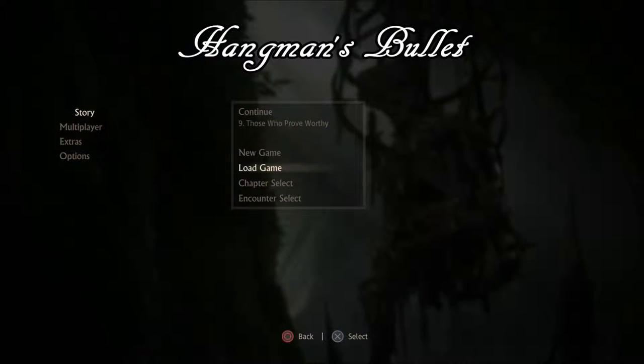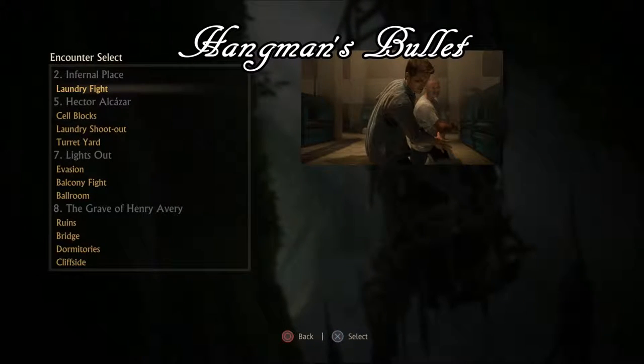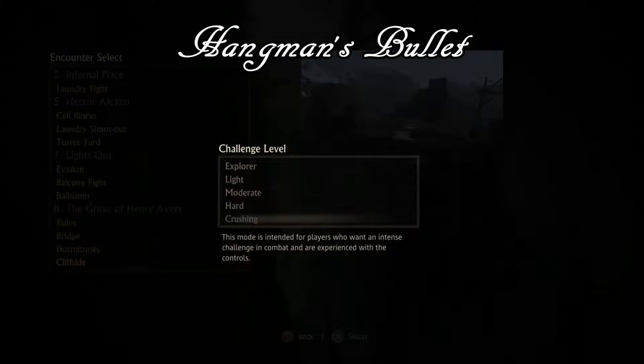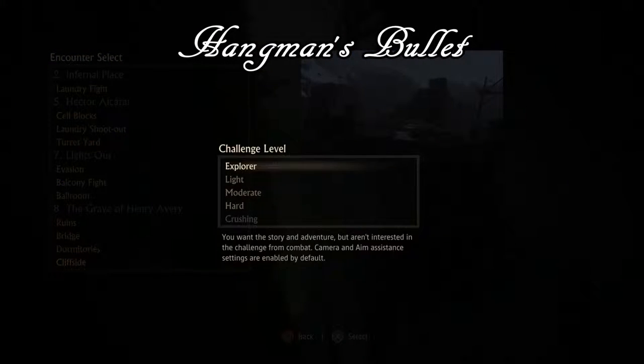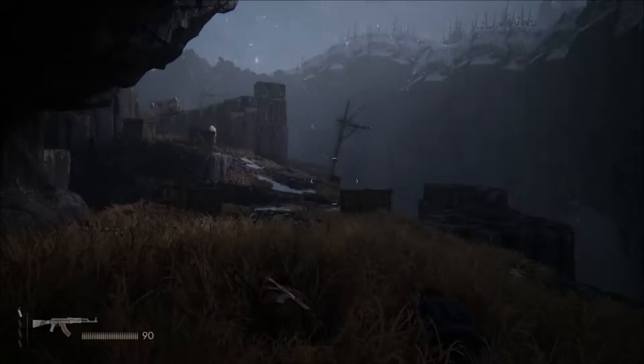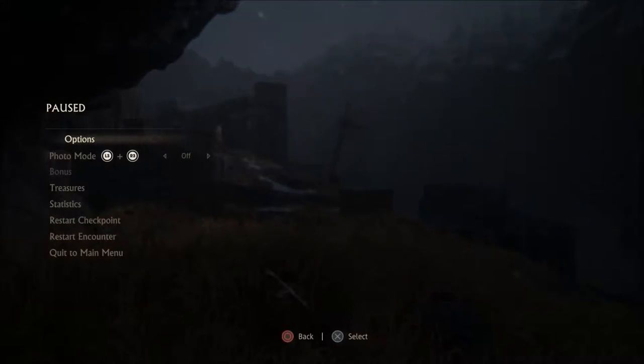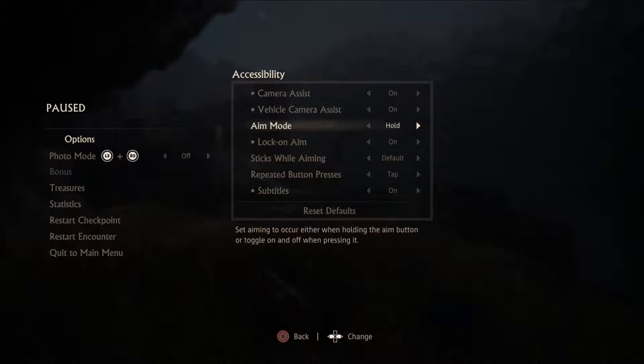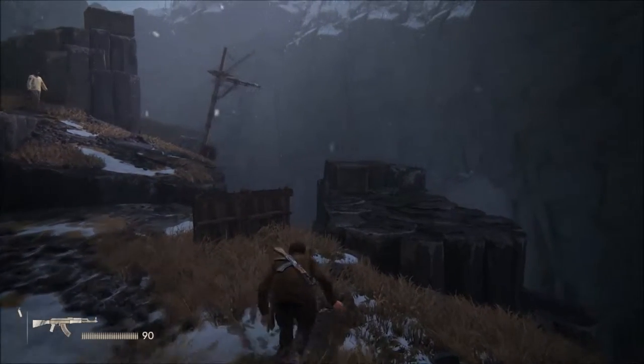Hey guys, quick guide for the Hangman's Bullet trophy in Uncharted 4. We're going to start up the cliffside encounter in chapter 8 on Explorer difficulty. The first thing we want to do is go into our menu, into Options, then the Accessibility section, which will allow us to turn lock-on aim off — we're going to need that because we're going for headshots.